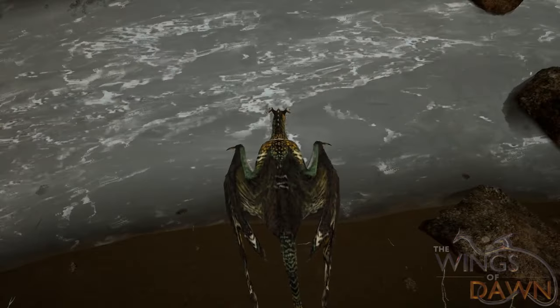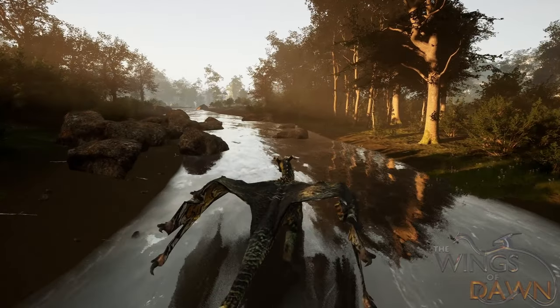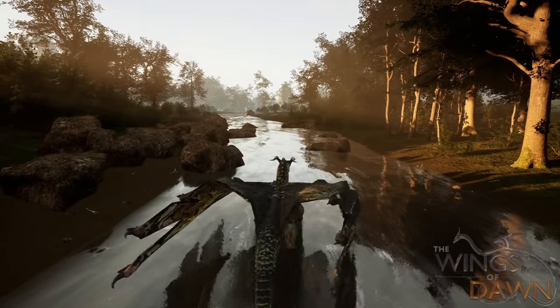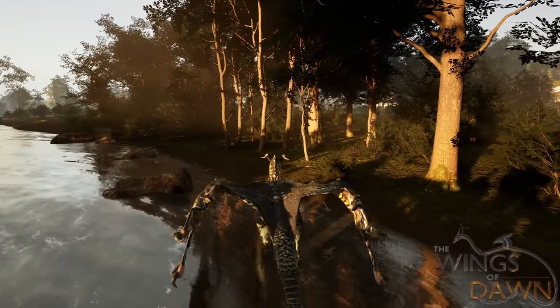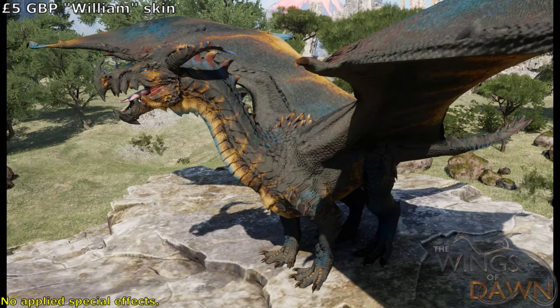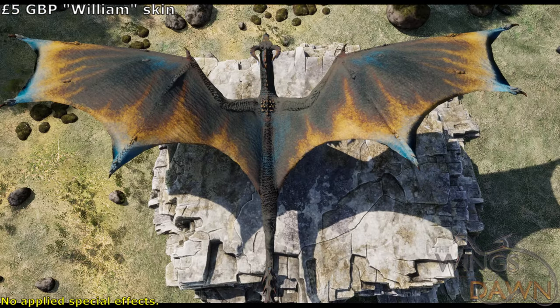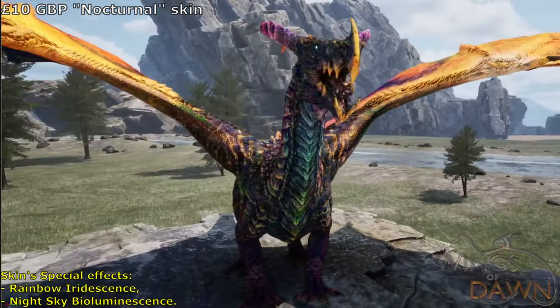As per our announced plans, we have begun to work on our crowdfunding backer skins. These will be available during the funding period of our Indiegogo or Kickstarter, and will never be able to be purchased again. So far, we've worked on the £5 tier, making inspiration from our beloved mascot, William. Then we have our £10, which has been nicknamed Nocturnal.